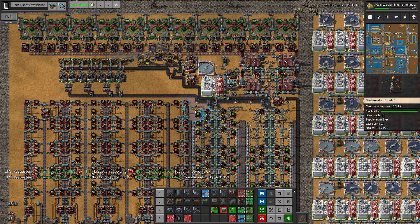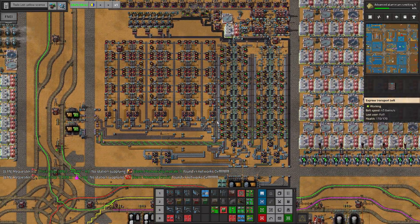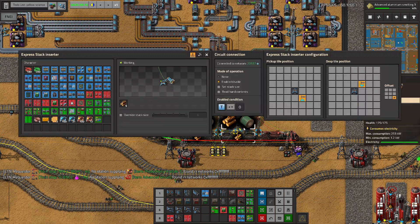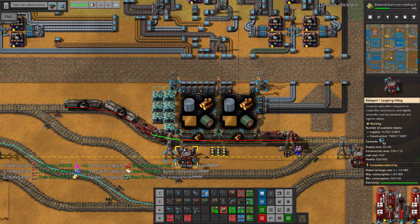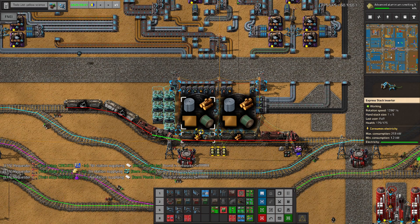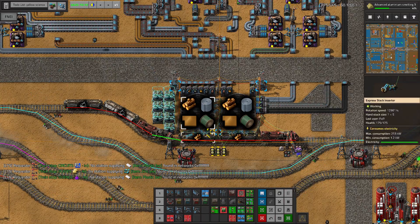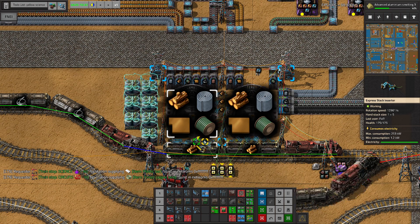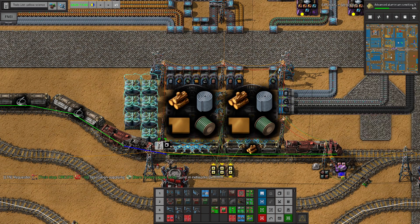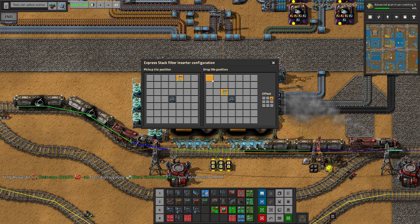It doesn't require that much - what is the issue? We are missing copper plates - that seems to be the problem. We could speed up unloading of these things. We could make it work like this and this part could be done similarly. So now the unloading of this block should become significantly faster - like really really fast now.